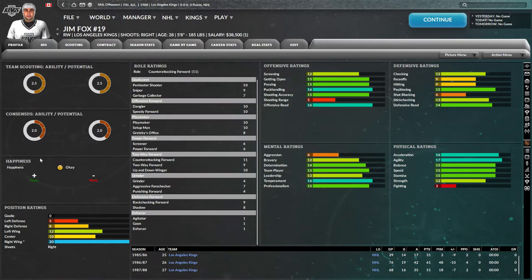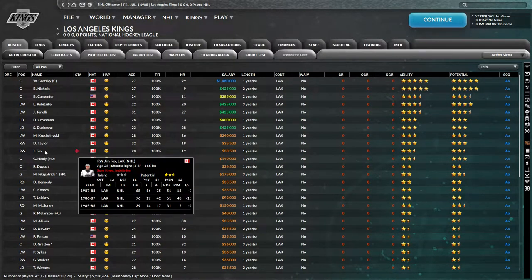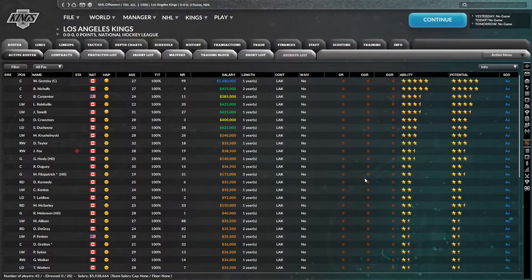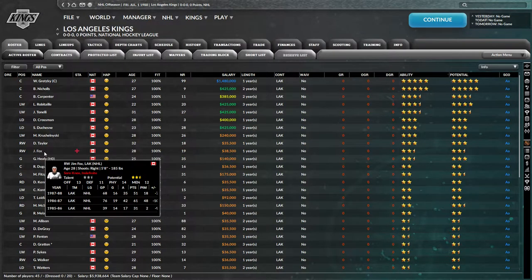This guy is hurt — sore knee, listed as definite. I'm assuming this is a real-life injury being recreated here. That's the one thing about historical saves — they've done a pretty good job of updating real-life injuries going into the season, so those will be put into your save.